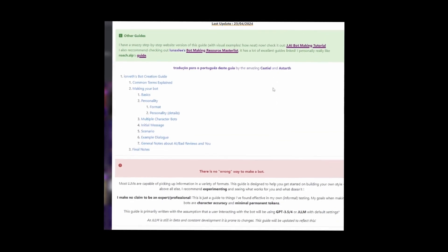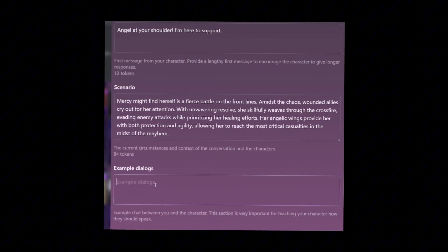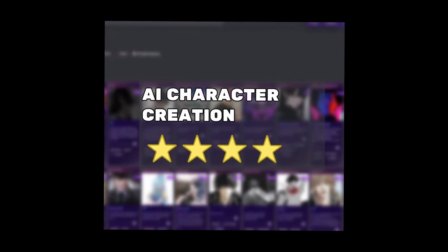I did notice the additional tips and details provided within each step of instructions were very helpful. Catering to new users, they even offer a direct link to a bot creation guide for those seeking further help. Saving its best feature for last, the total token count at the bottom and within each character definition box is certainly a handy tool for better managing your AI chatbot's memory. For these features, we'll give it 4 out of 5 stars for character creation.